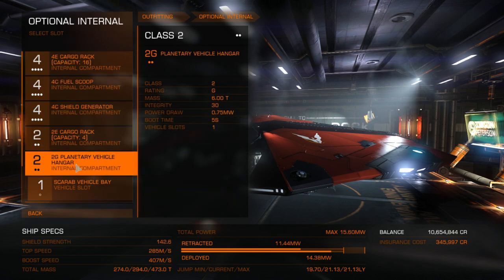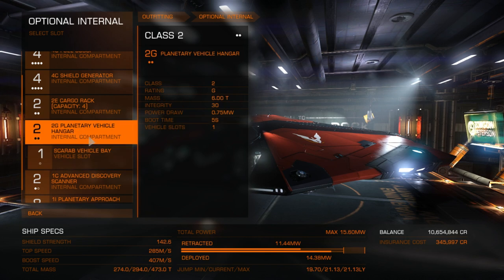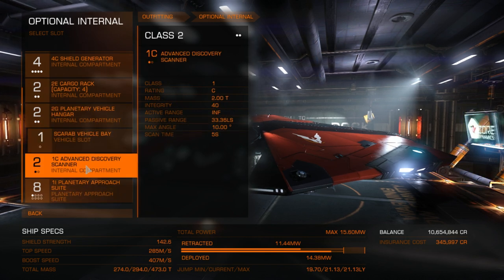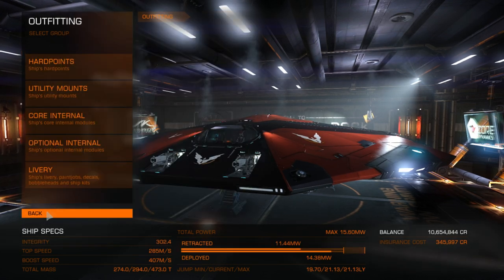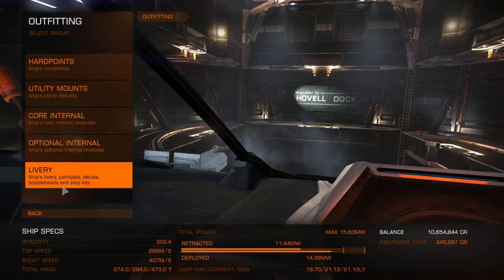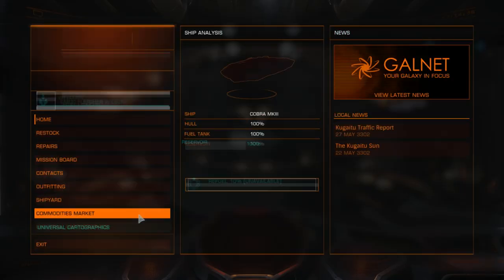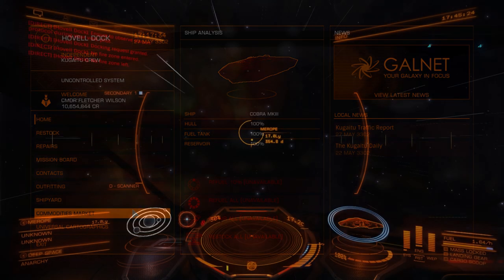I do have the Scarab in the planetary vehicle hangar, so we can explore like that - and I think that'll be necessary to get the meta alloys. I've also got the Advanced Discovery Scanner and Planetary Approach Suite as usual. I have about a 21 light year range and we're still quite a ways away from the Pleiades Nebula.